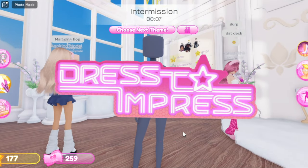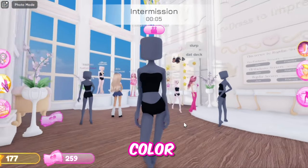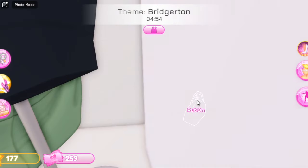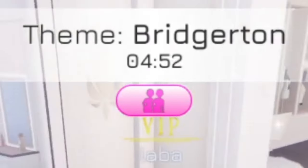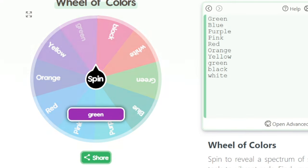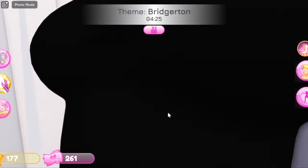In today's video I'm gonna be playing Dress to Impress, but a wheel is gonna pick the color of my outfit. A round just started and the theme is Bridgerton, so let's spin the wheel and see what color I get. It's between black and green — I got green! That means I have to create my entire outfit with the color green.